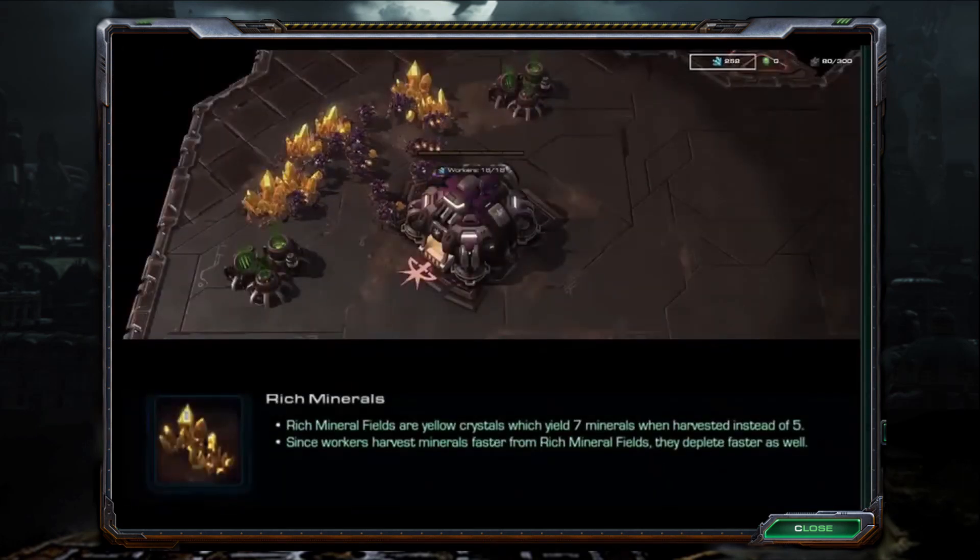Rich Mineral fields are yellow crystals which yield 7 minerals when harvested instead of 5. Since workers harvest minerals faster from rich mineral fields, they deplete faster as well.